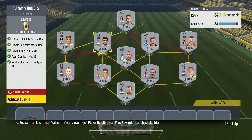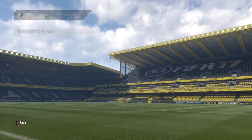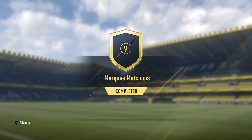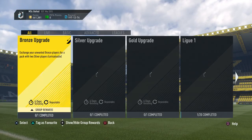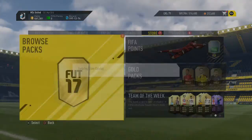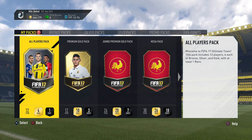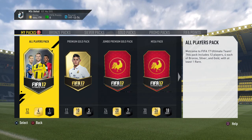We submit the Fulham vs Hull challenge and get a premium gold pack — a 7.5k pack. With that submitted, we also get the overall reward for this week's marquee matchup, which is a mega pack, a 35k pack. Overall the rewards for this marquee matchup set are around 80k, which is pretty rewarding relative to the investment of the players we had to submit.